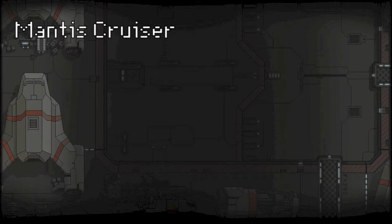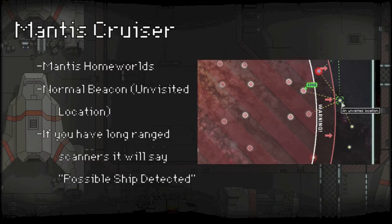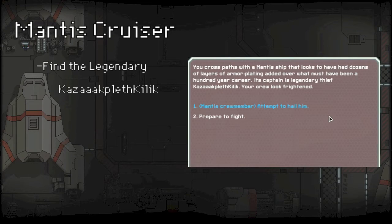Welcome back to episode 5 of FTL. Today we'll be looking at the Mantis Cruiser and how to unlock it, as usual. To unlock it, you need to be in the Mantis homeworld and find a normal beacon with a ship on it that has a legendary thief named Kazak Pleath Kilik.